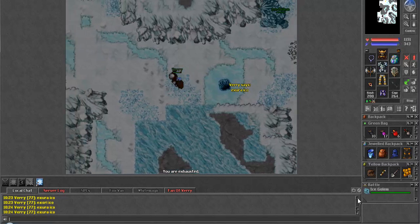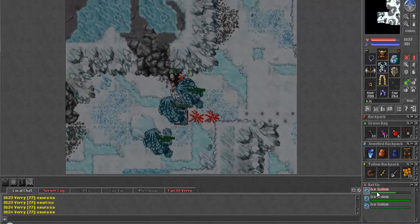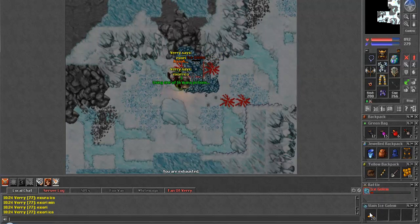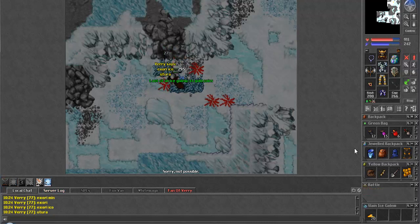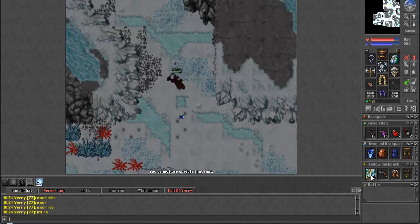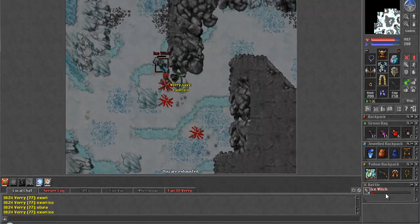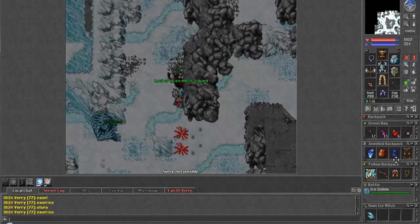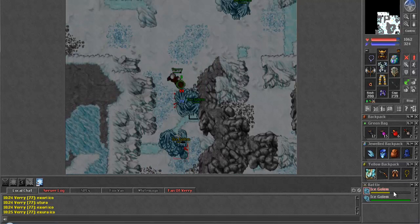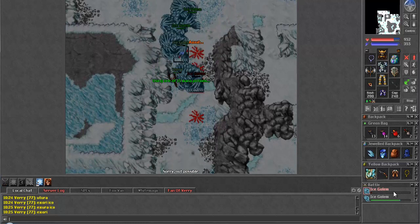We're going to leave the cave a different way than we came in, just to keep it fresh. Got a Utura up - because you need that recovery, guys. If you're playing a knight or a paladin and you don't use Utura or Utura Gran once you're level 100, I don't know what you're doing - you're wasting a lot of mana probably. Because those spells are absolutely great for saving mana on healing and giving you constant healing, so even if you have a bit of a brain-dead moment, it doesn't always have to mean the end for you.